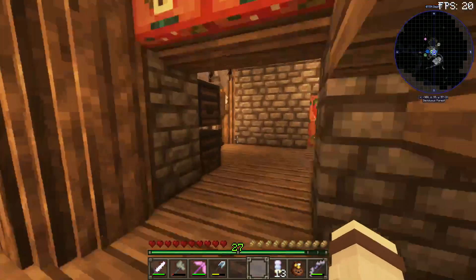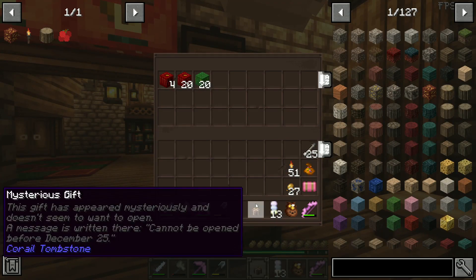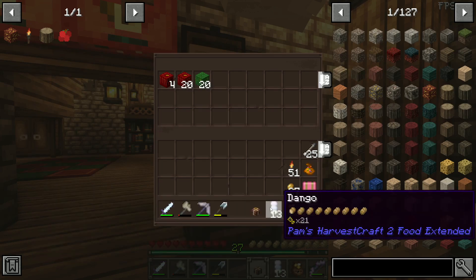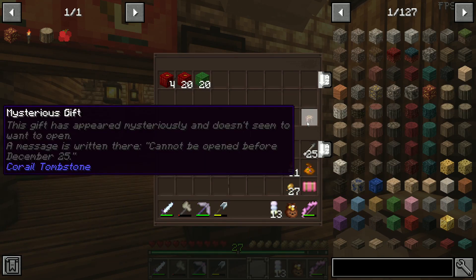First things first, whenever I walked in, I got this present. It's called Mysterious Gift, and it says this gift has appeared mysteriously and doesn't seem to want to open. A message is written there: cannot be opened before December 25th. So I guess Corral Tombstone gives us a present. I'm going to leave this in here for now.